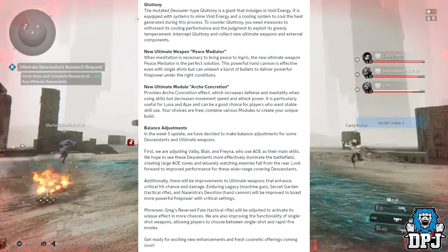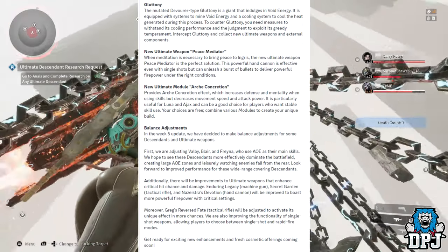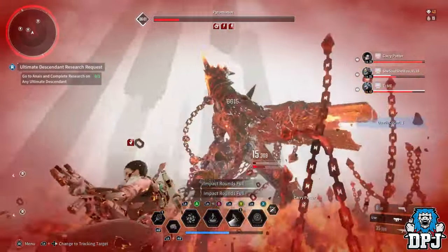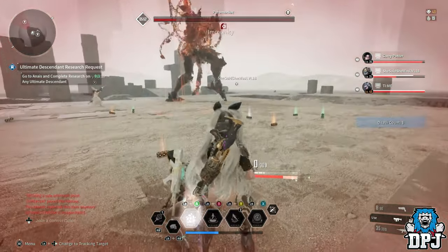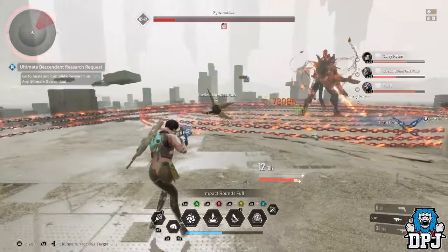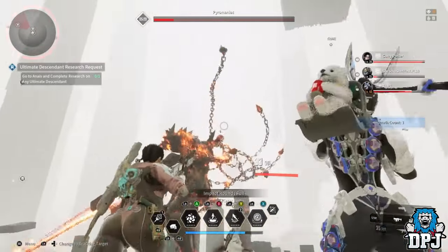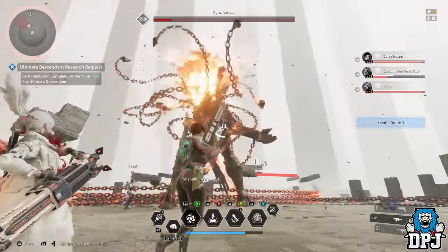In the week five update there are balance adjustments for some descendants and ultimate weapons. First, Valby, Blair, and Freyna — who use AOE as their main skills — are being adjusted so they more effectively dominate the battlefield. I'm a bit surprised since Valby's cleanup is already pretty powerful, but it sounds like they're improving it because of ultimate Valby. Additionally, ultimate weapons including Enduring Legacy, Secret Garden, and Nazeistra's Devotion hand cannon will be improved for more powerful critical firepower. Greg's Reversed Fate will also be adjusted to activate its unique effect more often.